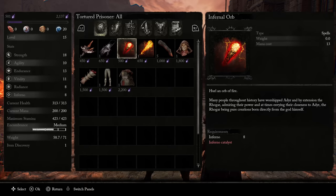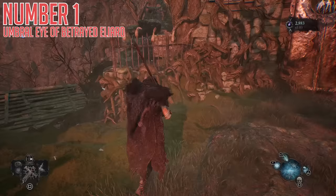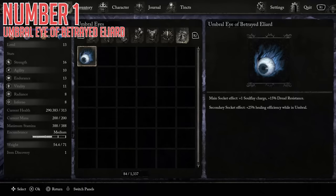Moving on from that, we have the Umbral Eye of Betrayed Eliard. This is a power-up that you can slot into one of your lantern sockets. Most importantly, it is the first eye that you can even find, even before having the ability to put an eye in your lantern, which makes it extra good. The actual effect is plus one soulflay charge, plus 15% dread resistance, and its secondary socket effect is plus 25% healing efficiency while in Umbral. Not bad at all — the soulflay charge is great, and again, this is the first one you can get.